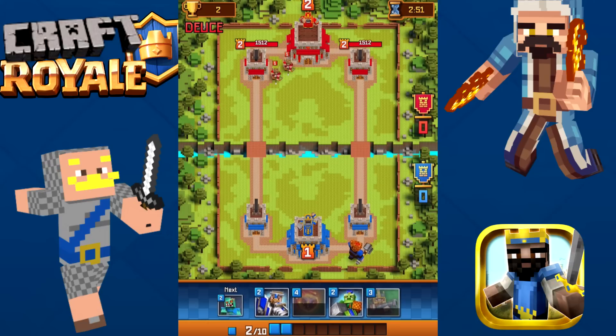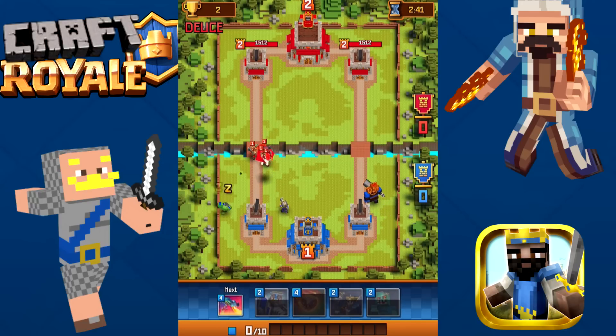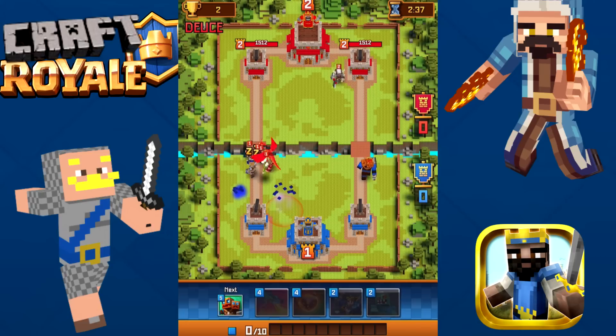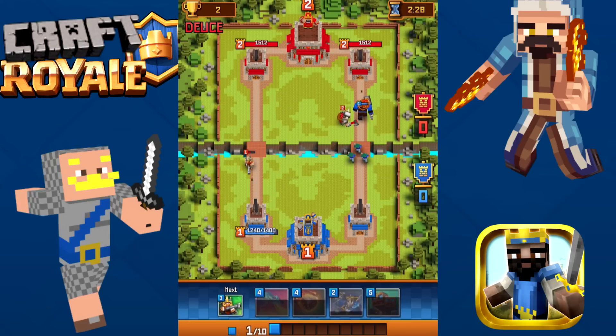Let's throw that guy down there — he's going to throw a lot of stuff. Let's throw this stuff down and then throw that guy down. We're going to throw the Shield Bearer right down in the middle — boom, take all that out. Let's throw zombies down. Our org's getting there. Now let's throw some archers in the back. Look at that.